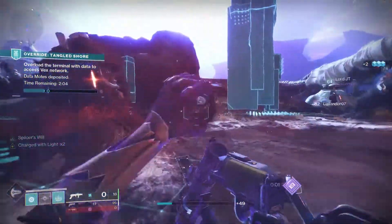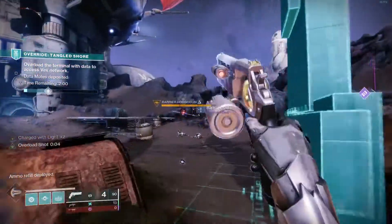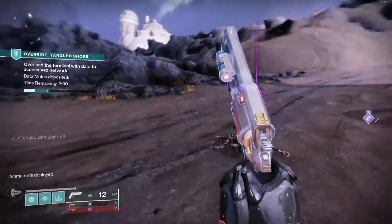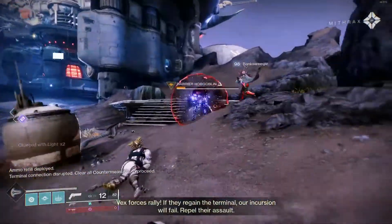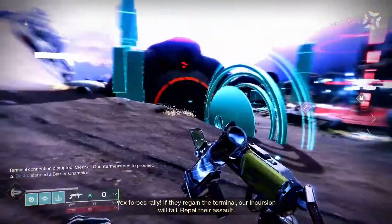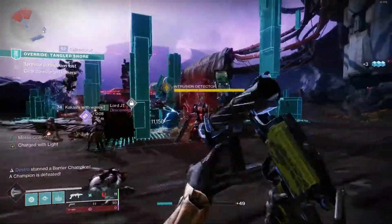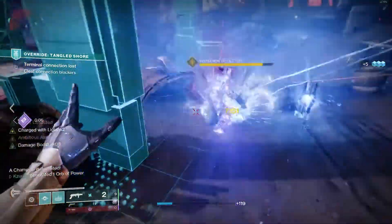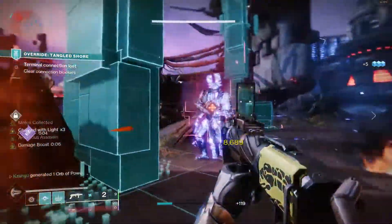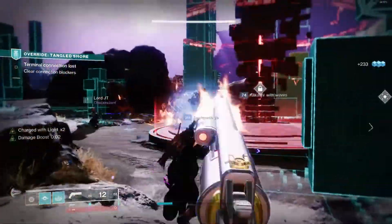Starting with the basics, for anybody that doesn't know, Fatebringer is a kinetic 140 round-per-minute hand cannon that only drops from the Vault of Glass raid. It only drops from the Templar encounter and the Gatekeeper's encounter, although once you've obtained a Fatebringer once, the four bonus chests will have a chance to contain Fatebringer once per week per character, and you'll also be able to purchase this weapon from the final chest of the Vault of Glass raid for 20 Spoils of Conquest.